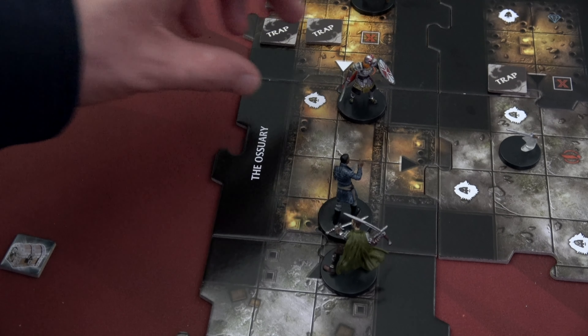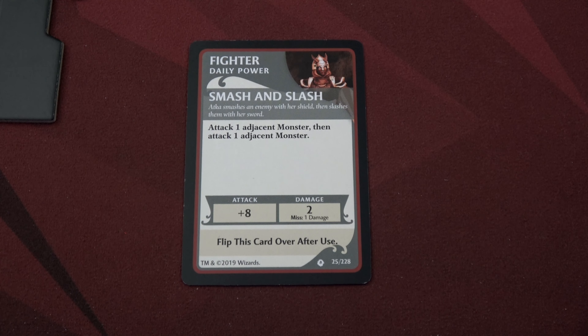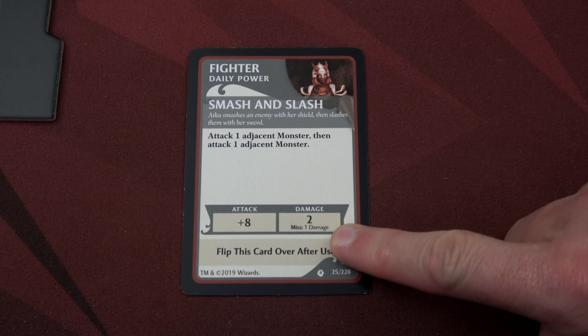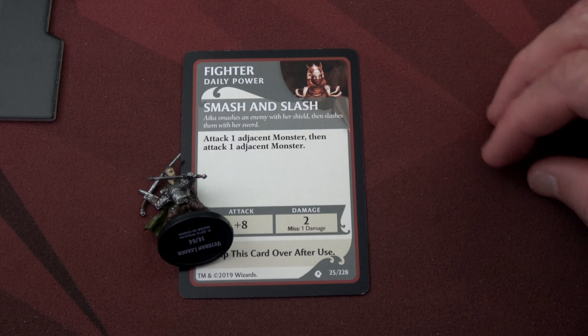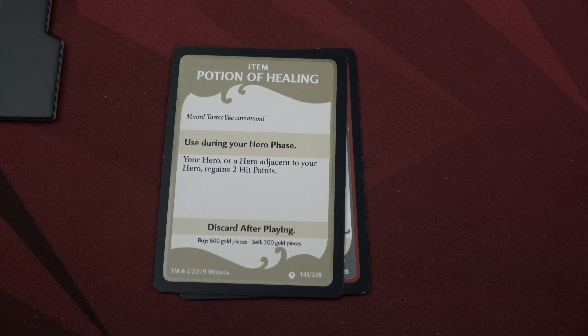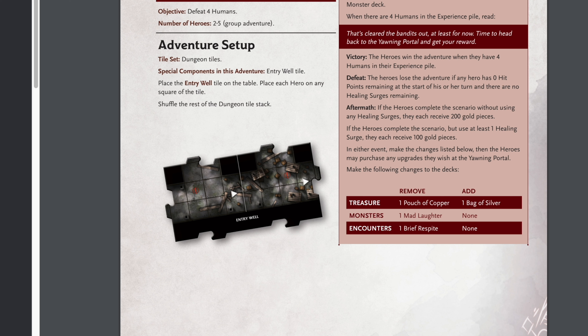It's Atka's turn. She simply moves one, two, three, four onto the same tile as the Veteran Leader. She uses her daily power Smash and Slash — attack one adjacent monster, then attack one adjacent monster. Even if we miss, we deal one damage. If she missed both times she'd still deal two damage total. The Veteran Leader is toast, and we just completed the scenario! Time to head back to the Yawning Portal and get your reward. Victory! The heroes win when they have defeated four humans in their experience pile.